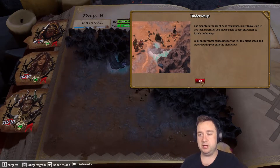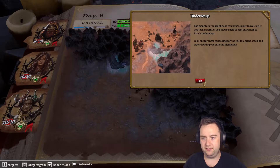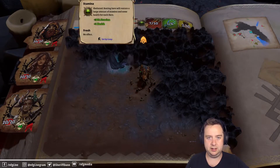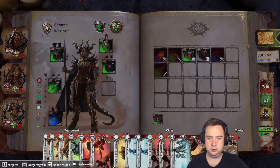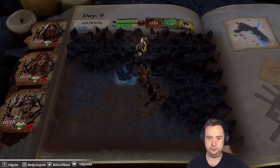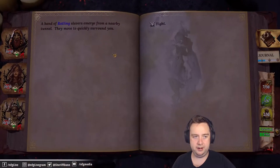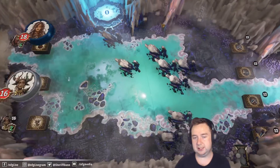The mountain ranges of ash can impede your travel, but if you look carefully you may be able to spot entrances to the Ash underways — look for the telltale signs of fog and water leaking out onto the glass lands. Our upgrades are a little bit more expensive now because we murdered Adam, but we do have a sweet spear. A band of rattling slavers emerge from a nearby tunnel and move to quickly surround you.